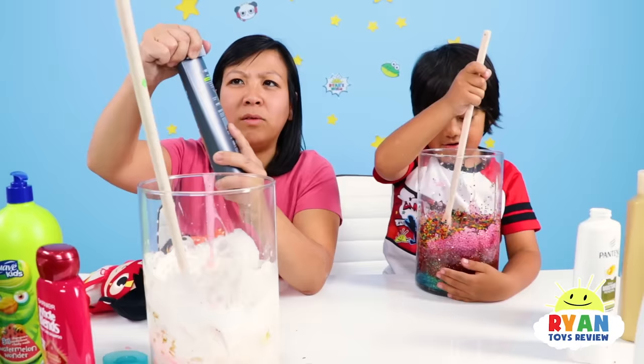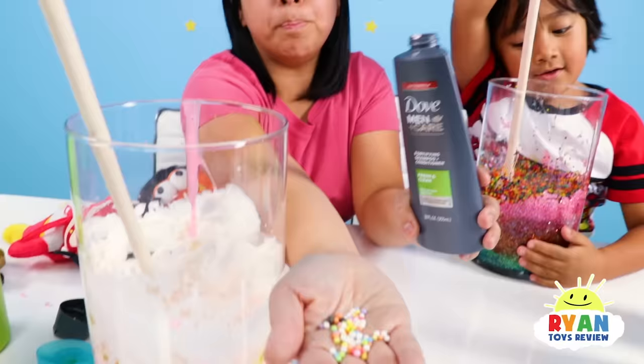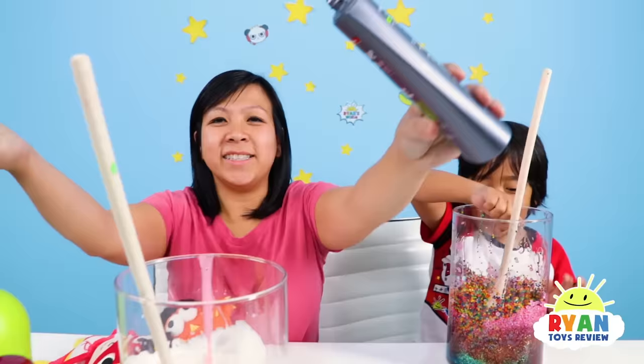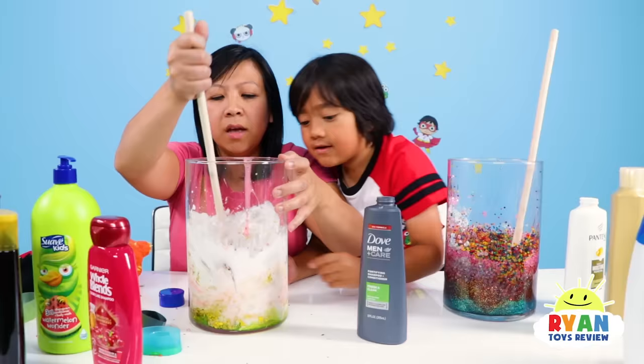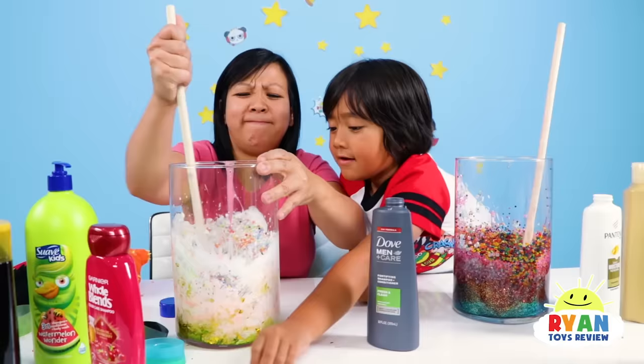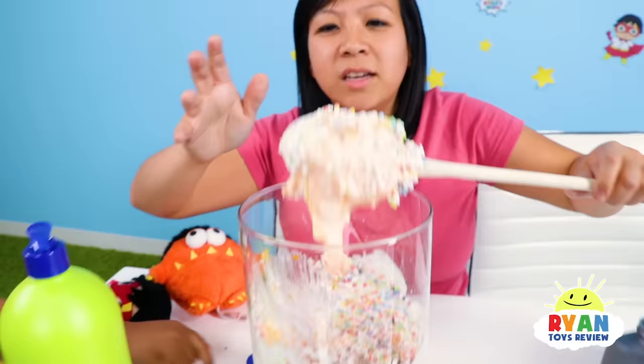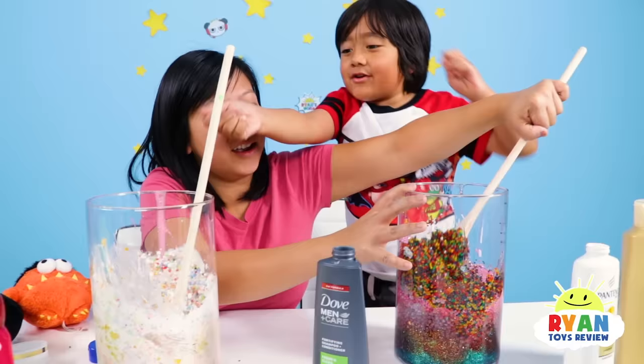Which one should I choose? There's so many to choose from. Ryan says this one feels like nothing in it, so I'm gonna try. So that means it probably has beads, because I can barely hear it. It feels so light. It's beads, beads, beads. Look at this. What is this? Like little baby foam. You guys see that? It looks really cool. Wait, I wanna feel it. Let's put it in. Mommy, every time you drop some, I'm gonna get that. Guys, it is time to agitate, so we can make some slime.